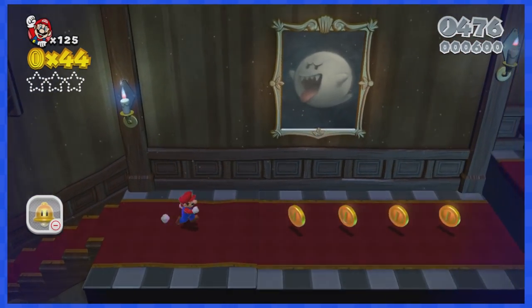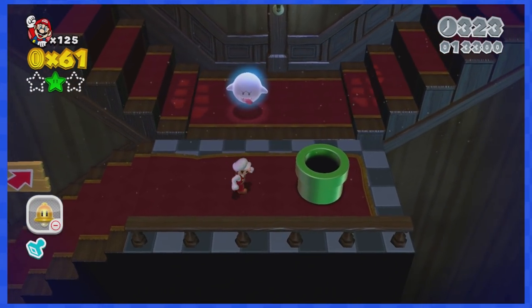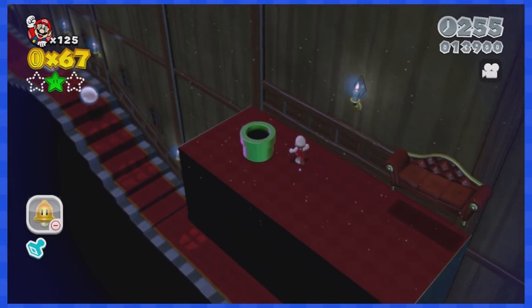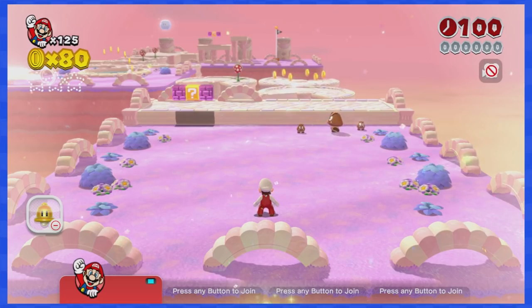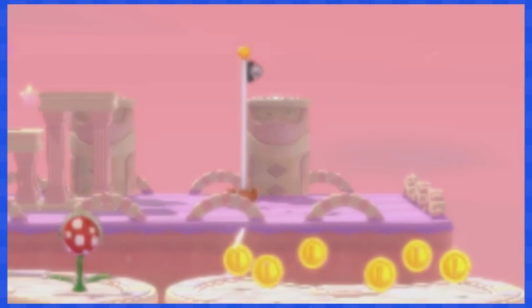3-3 is a very easy ghost house stage that never actually requires going left. When it does — for a green star, for example — we can just move the camera around and move left that way. 3-4 is also very easy; you can see the flagpole from the very start, so move the camera left and right to make your way to the end.